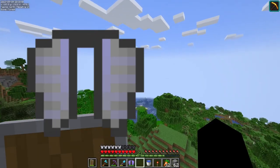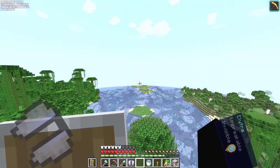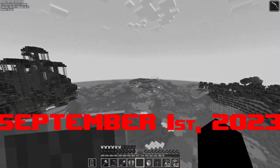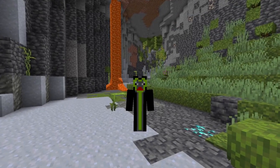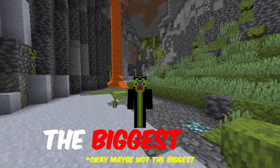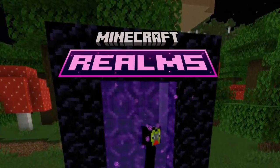This is me flying with an elytra that has infinite durability and is invisible to all players. But to understand how I got here, we first need to rewind to September 1st, 2023. This is the story of how we discovered possibly the biggest glitch in Minecraft Realms history. Keep watching, because things are about to get interesting.